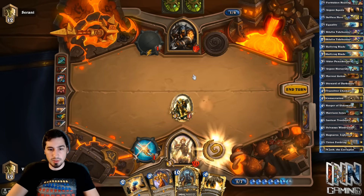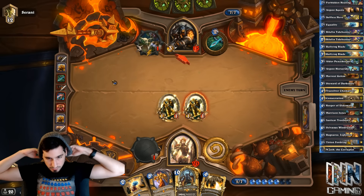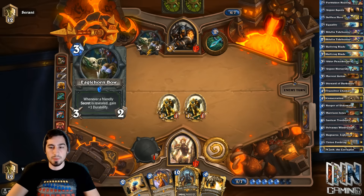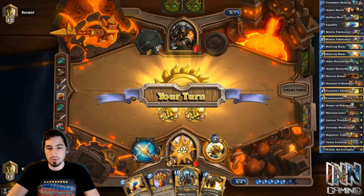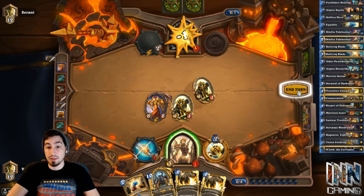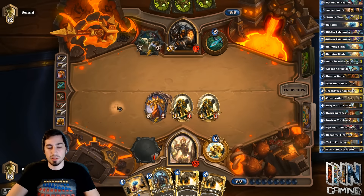Consecration — not really the card we were looking for. Not gonna do anything here. I was thinking about maybe just Consecrating, but that just seems bad. Really bad. He has to Unleash the Hounds. He drew into another bow, so as long as he doesn't draw his Call of the Wild, I think we're okie-dokie. And the Rag's gonna heal our face for 8, which is super nice. Double Consecration — ouchie boo-boos. The Consecration is super nice if you're going against any form of aggro deck. This is basically your win condition.